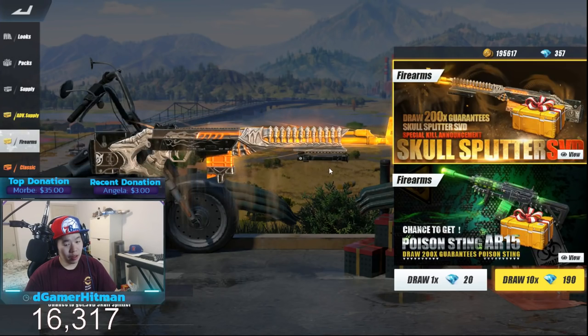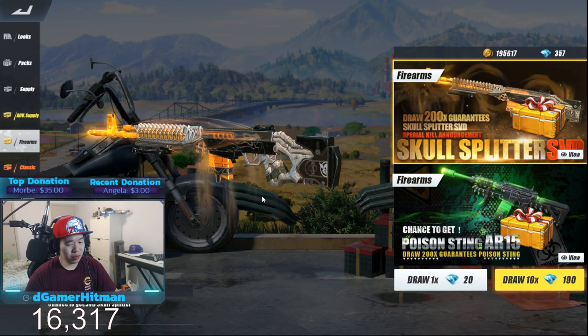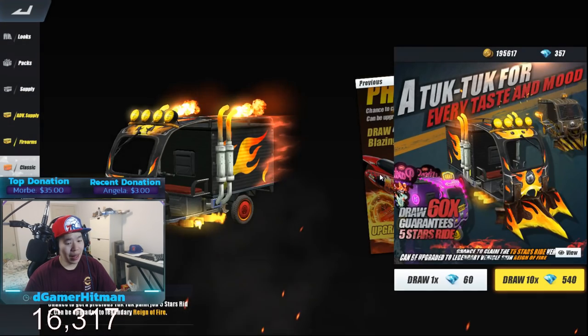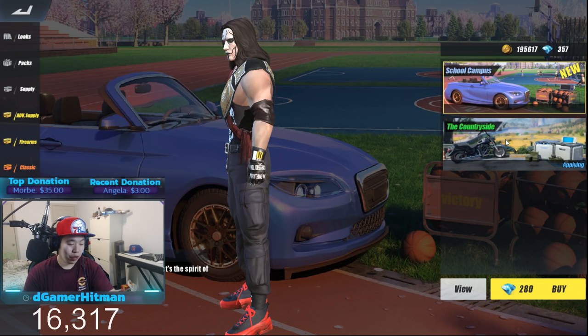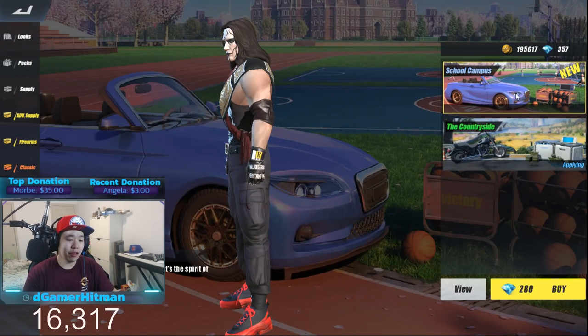We have the skull splitter SVD - it looks like the gravedigger one but I don't really know if I really want this. If you draw 200 you get the chance at that classic - I want to do this draw. We got the lobby which is pretty cool, you can pay for your lobby to look different. This is the base one - the one that has a motorcycle, it's outdoors. You can have this one - it's like a basketball court, and that's nice. I like that.